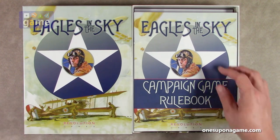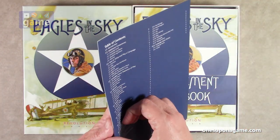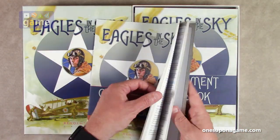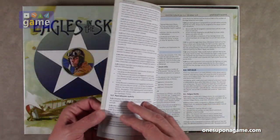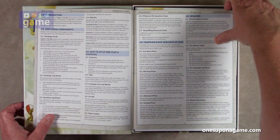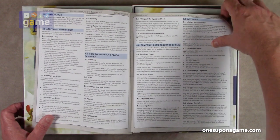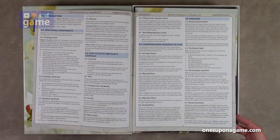We start off with the Campaign Game Rulebook. It's a very small book — about 12 pages, full color, with a nice matte finish so there's not a lot of glare. It covers how to take the role of commander of a squadron, perform five days worth of missions, take into account losses, pilot fatigue, and the direction of higher headquarters. So you end up playing scenario after scenario in a campaign — that's pretty nice.